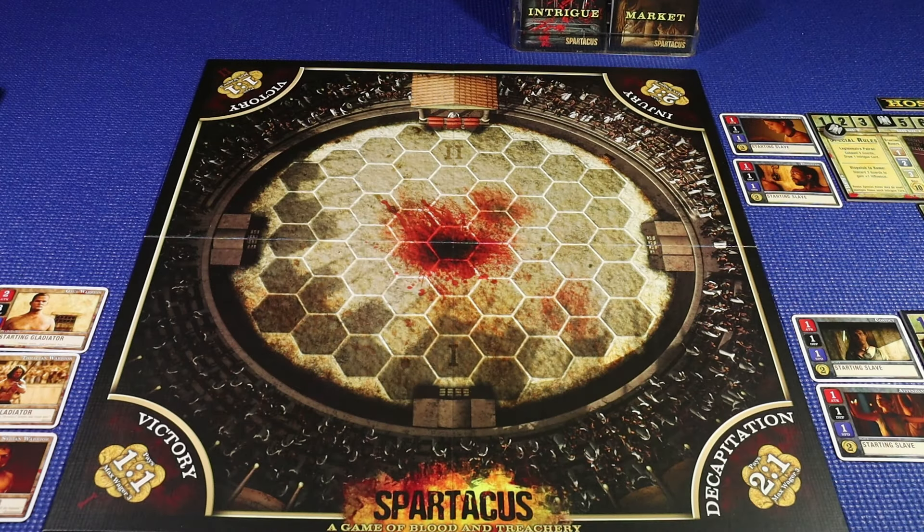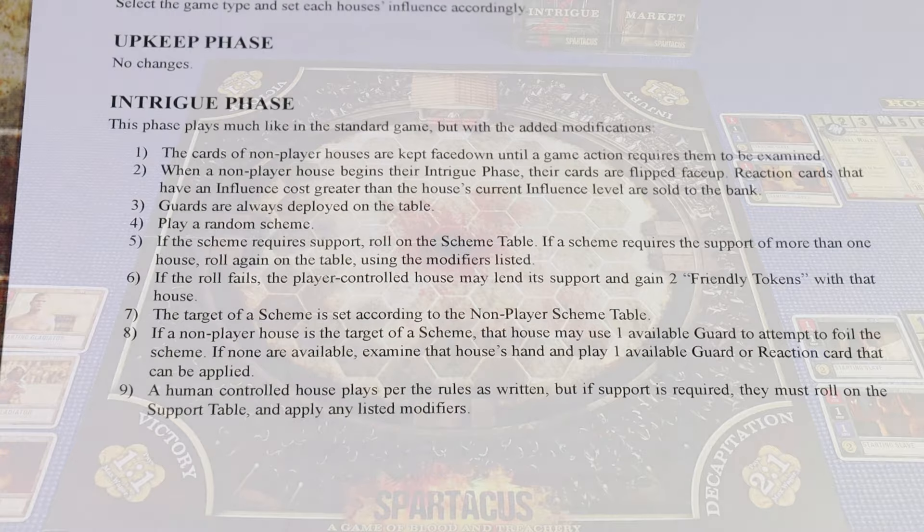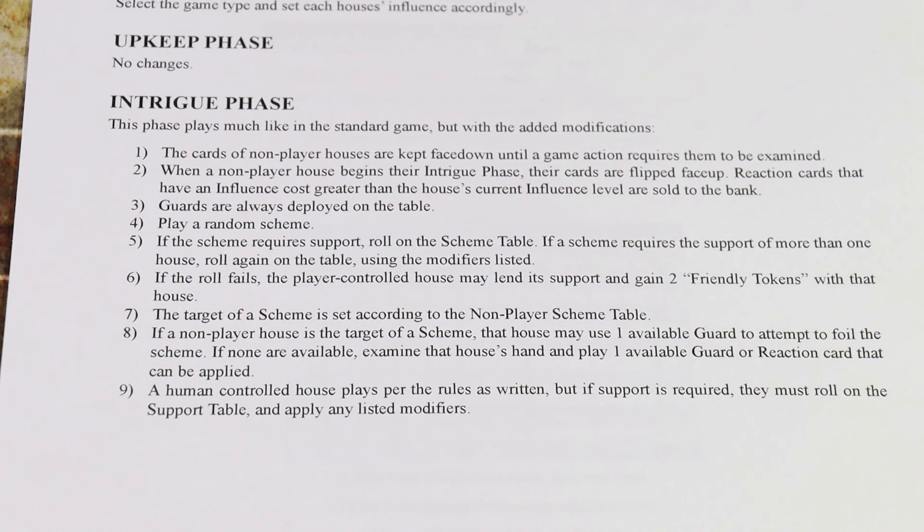For the solitaire rules, setup remains pretty much the same — randomly determine any non-player houses and decide by high roll who has the host token. The upkeep phase remains unchanged. For the intrigue phase, the phase plays much like the standard game with modifications for non-human players. Cards of non-player houses are kept face down until a game action requires them to be examined. When a non-player house begins their intrigue phase, their cards are flipped face up. Reaction cards with an influence cost greater than the house's current influence are sold back to the bank. Guards are always deployed on the table, and then a scheme is played.